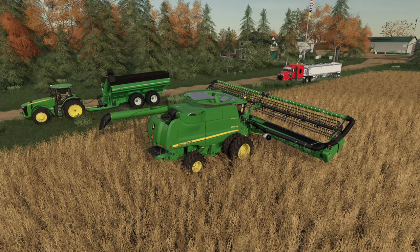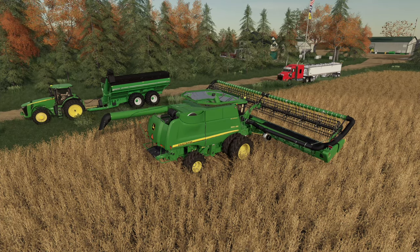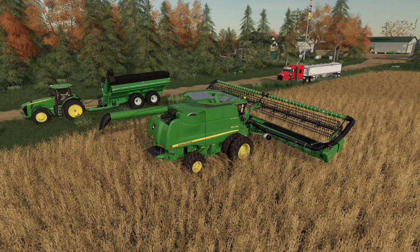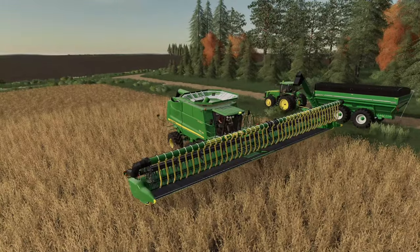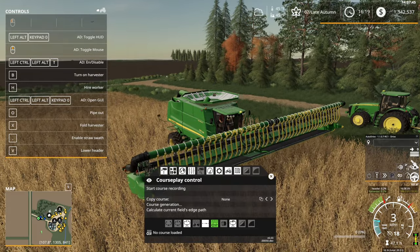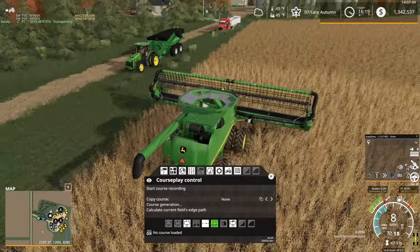Hello everyone, here for another Auto Drive how-to video. Today we're going to be using Auto Drive with a grain cart for unloading a combine. We've got multiple things we need to set up here to get this all working today. First things first, we're actually going to start with CoursePlay — we need to get CoursePlay going on harvesting this field.